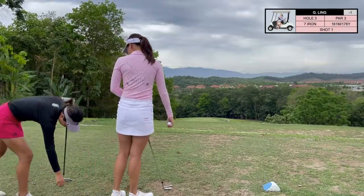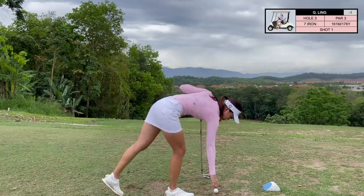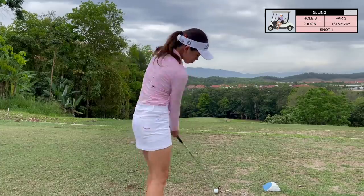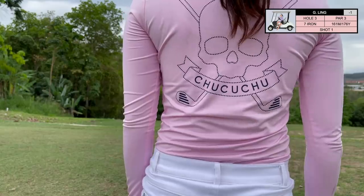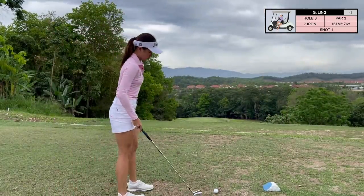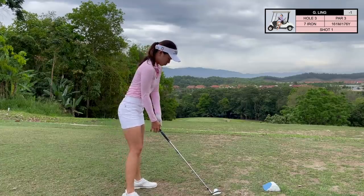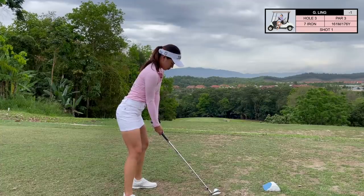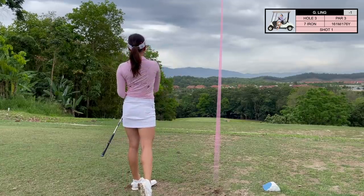Hole 3 is a par three that plays pretty severely downhill — I think it was playing about 25 yards downhill. You really need to trust your distance on this one. It's always difficult to judge how far or how near something is when it's uphill or downhill. For 176 yards I'm hitting a seven iron, which feels odd, but trusting whatever club you've decided on is always very important for giving yourself the best possible chance.